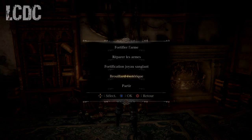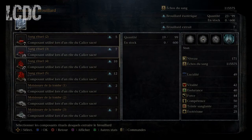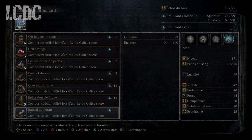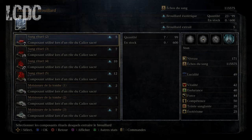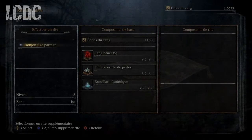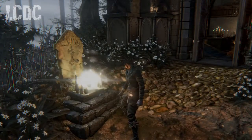Maintenant je vais procéder à l'explication de cet outil. L'utilité de cet outil est simple : c'est tout simplement de transformer la majorité de vos composants de donjons de calice en brouillard ésotérique. Vous transformez un composant en un autre composant plus intéressant pour effectuer les rites supérieurs de donjons de calice, comme pour le donjon de calice 10 qui a besoin de 25 brouillards ésotériques. C'est pour ça que cet outil est indispensable.